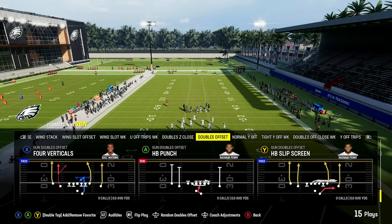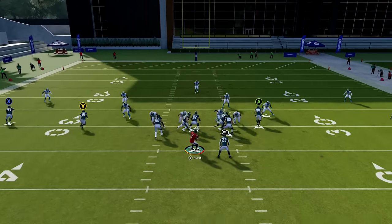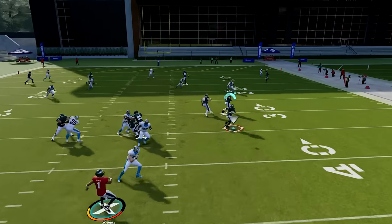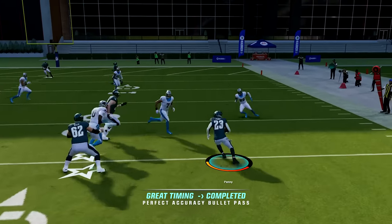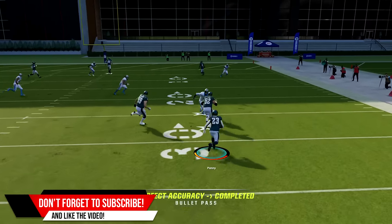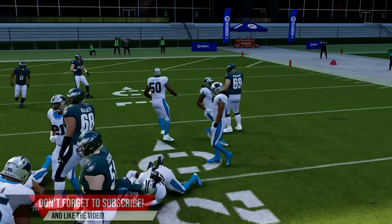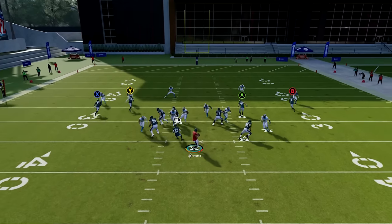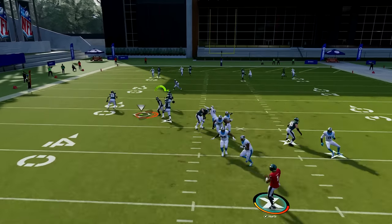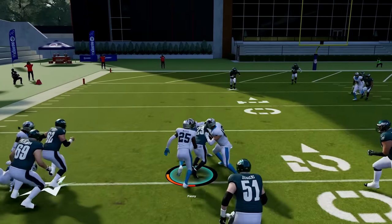Number thirteen: halfback screens are good. Halfback slip screens are back and effective in Madden 24. You can find them in every playbook with a ton of different options. This year they're good versus zone and even versus man — the blocking is way better and they get out into open space quicker. They also work really well against cover zero blitzes, picking up big yards versus the blitz almost every time.